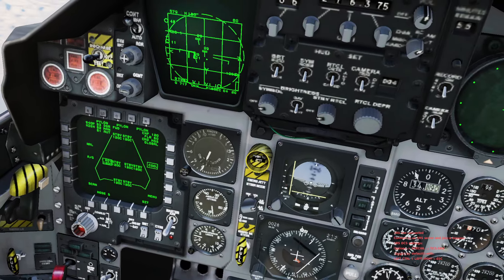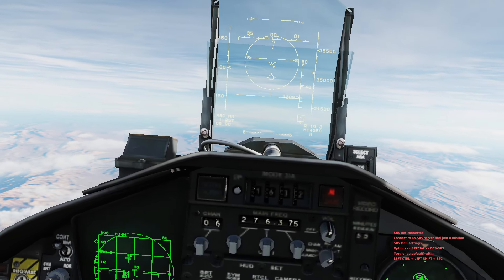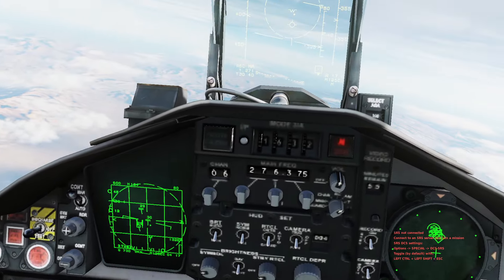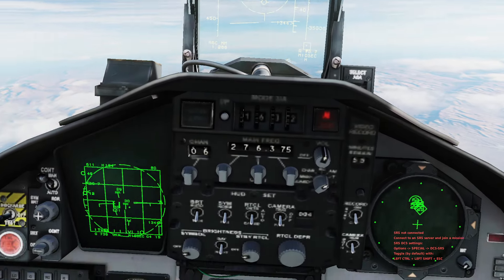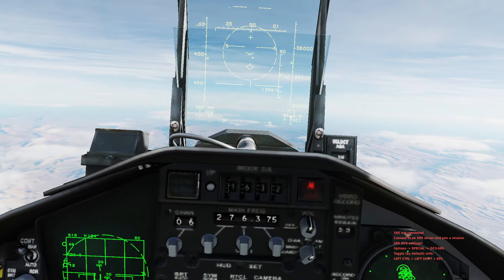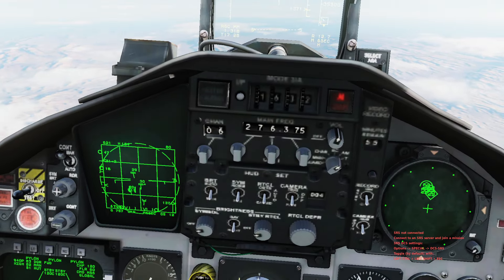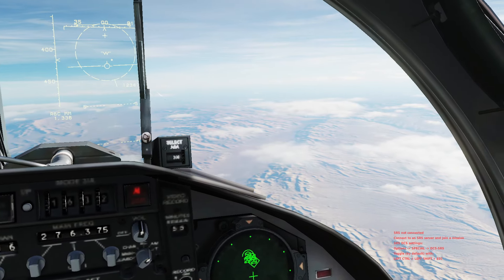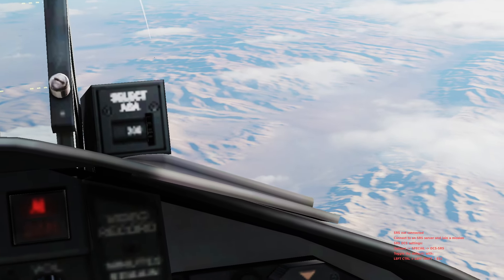My first missile is going to go to the first bandit and the second is going to go to the second bandit. First bandit's down to 19 miles — fox three, times two, one and two. Both those missiles are coming off my aircraft at roughly Mach 1.2, at about 35,000 feet, so those are both very dangerous missiles. He is defending aggressively as he should — he's in deep trouble though.